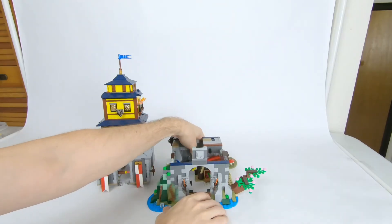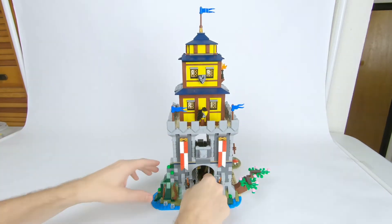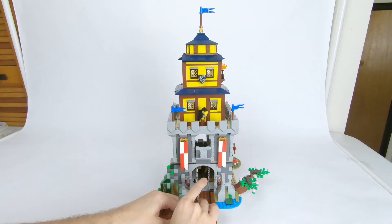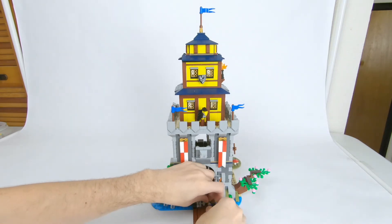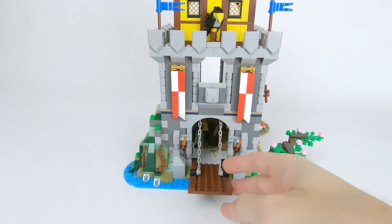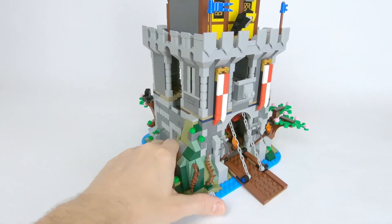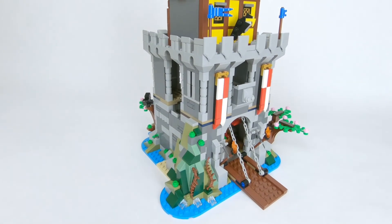The castle goes back together really easily — just connect the first floor sections, then place the top section on it, and reattach the drawbridge chains. On the front of the castle we have the drawbridge of course, and there's also a tree on one side, and on the other side there is some natural terrain that part of the castle's foundation was built on.